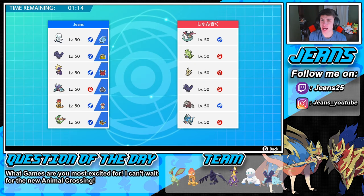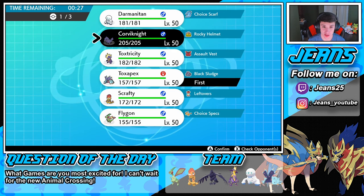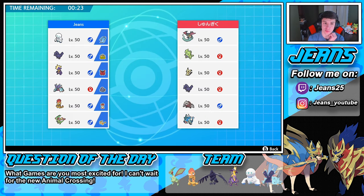Next opponent is rocking Dragapult, Tyranitar, Mimikyu, Corviknight, Excadrill, and Gyarados. I can see him rolling in with the Tyranitar-Excadrill combo trying to get Sand Stream going with Sand Rush Excadrill. I see my Toxapex thriving against this team because it's very physical attacking. I'm going to go Toxapex, Corviknight, and Flygon — double defense tank. We can stall this match out very nicely. Corviknight might get hit by rock moves but we have Roost, so we're fine.